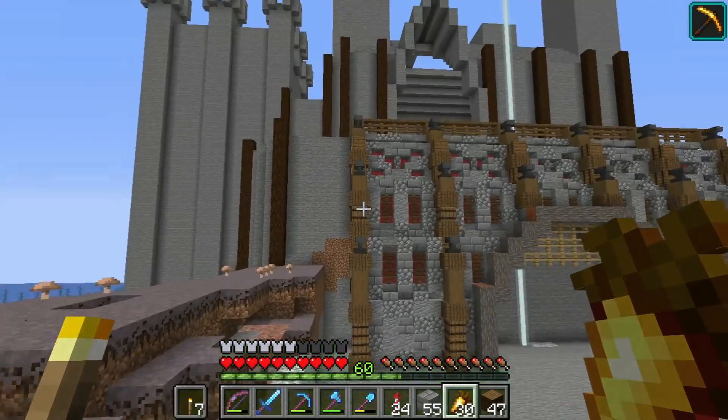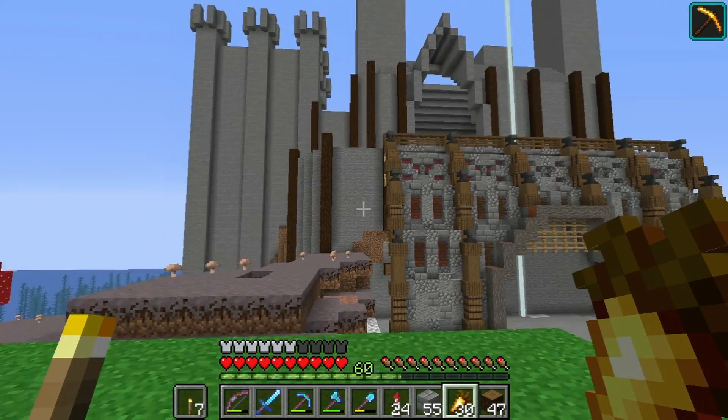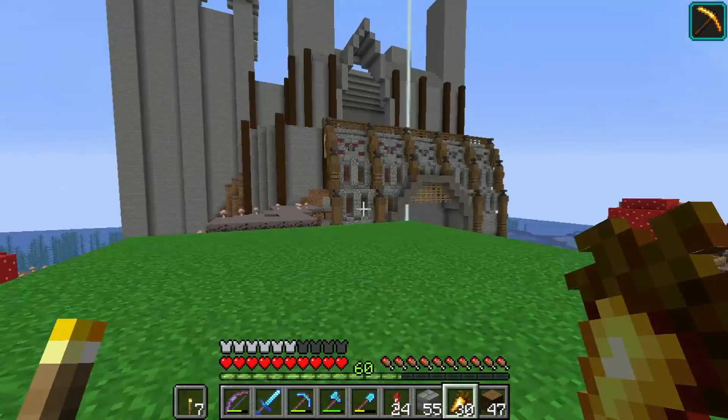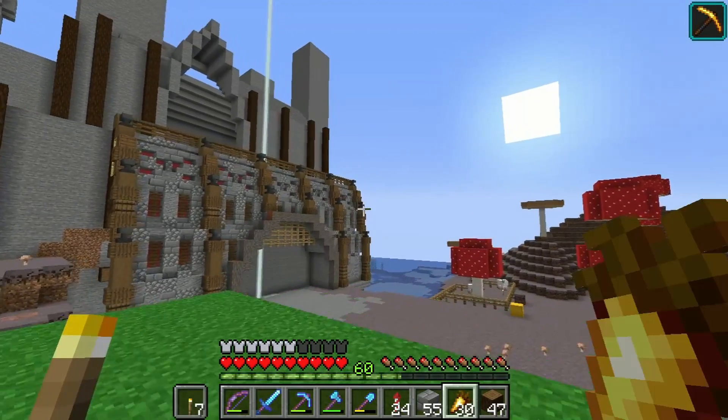The first thing I want to do is finish getting the bottom decorated like the rest of it — basically like this. I want to get it all the way to that wall over there, and then the end of that wall on that side as well.